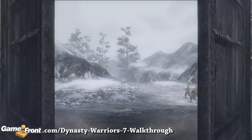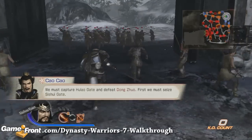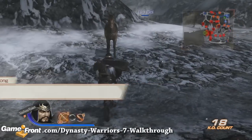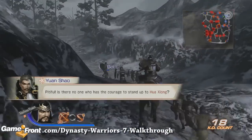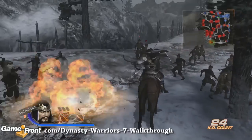The first thing we're going to do after leaving the camp is go in a loop and come back to the beginning camp, because Yan Shao will be attacked by enemy officers. Go ahead and defeat some enemies while you do this loop, because if you go straight back, you'll just be waiting. Keep in mind that if you don't make it back and save Yan Shao, your game will automatically end.